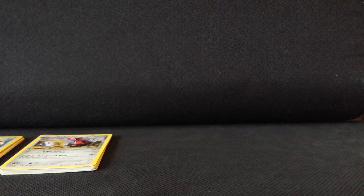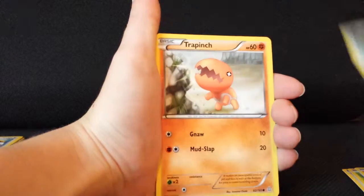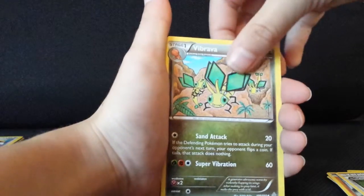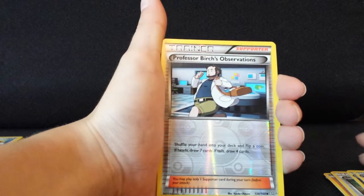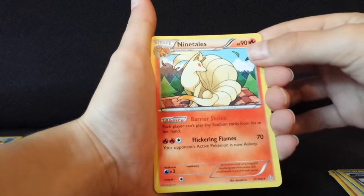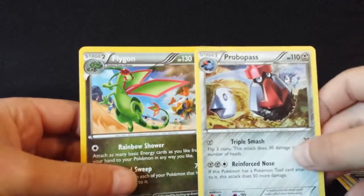I like the smell of new cards. Bunnelby, Illumise, Solrock, Mudkip, Trapinch. Shrine of Memories — that's pretty nice. Vibrava — so Vibrava and a Trapinch to go with the Flygon. Linoone. Reverse Holo Luvdisc. Professor Birch's Observations — I don't have that yet. And the rare is a Ninetales — well, kind of anticlimactic. Its ability is Barrier Shrine: each player can't play any Stadium cards from their hand.